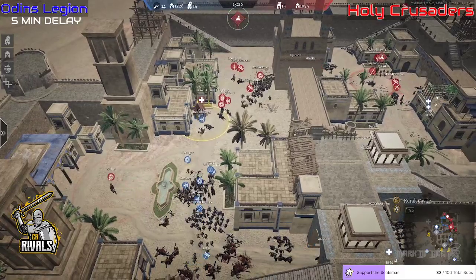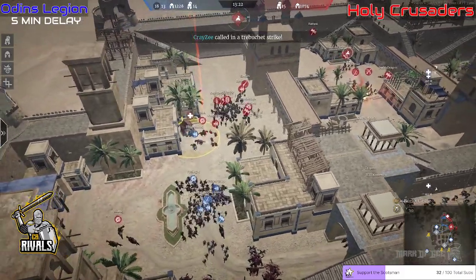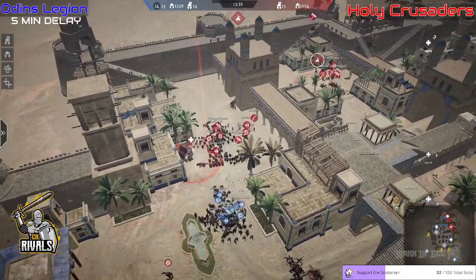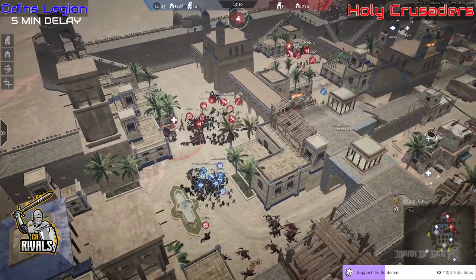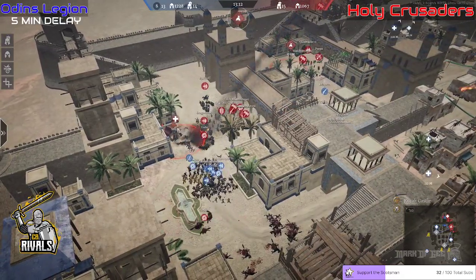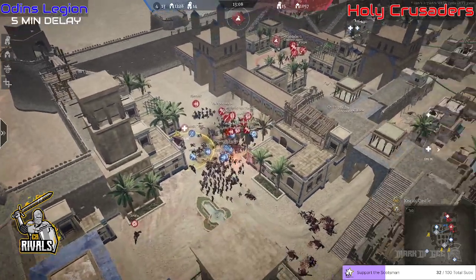They're all going to fully push to the home point. The treb is going to come in on the supply point — how good is this treb going to be? FDS Light, Disillusioned, Crazy all down there. The treb comes in, hits right on the center of the ISGs, and that has worked a treat for the guys.